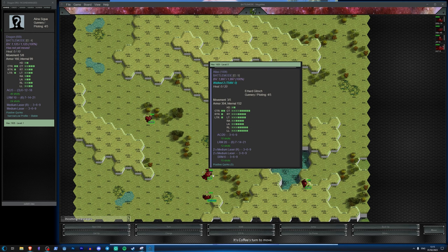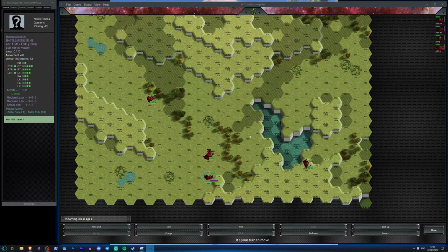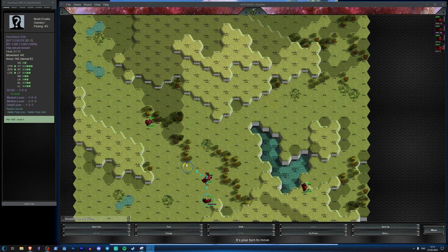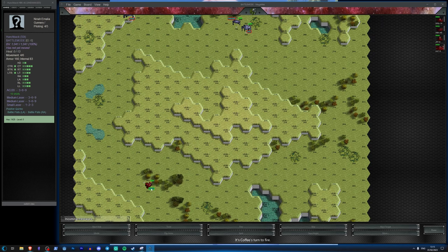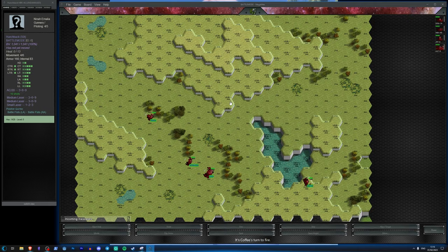Something to be aware of: if two Kintaros attack the Atlas together, that's six SRM6s and four medium lasers — I don't think even an Atlas is going to like that. The Hunchback wants to get in relatively quickly as bodyguard. I want to give Coffee the impression I'm going around this flank, then I can see where he commits.